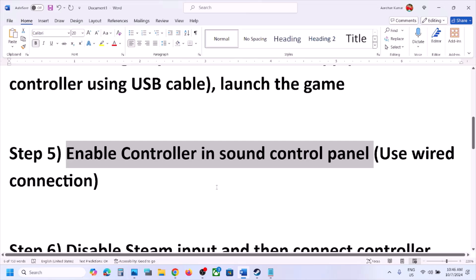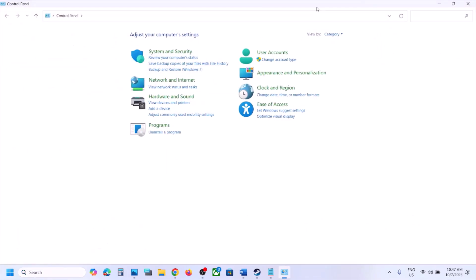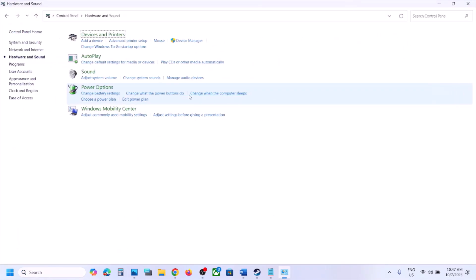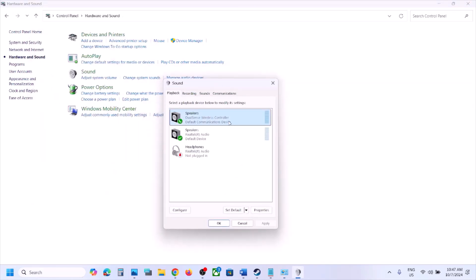The next step is to enable the controller in the Sound Control Panel. If the vibration is not working on the controller, try this. Type 'Control Panel' in the Windows search box, go to Control Panel, then Hardware and Sound, then Sound. Here you will see your controller — for example, DualSense Wireless Controller. If it is disabled, right-click and enable it.